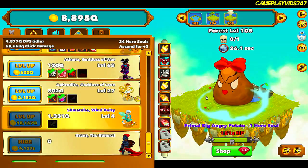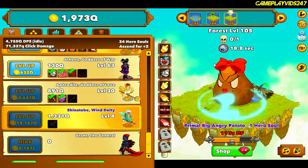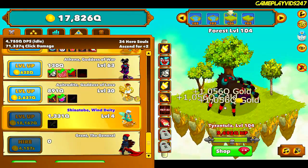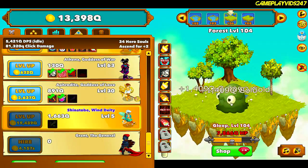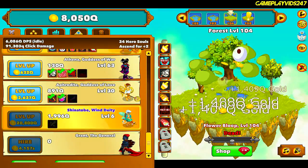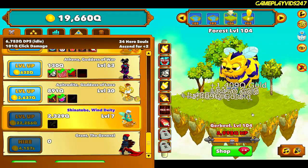Level 105, everyone — a primal boss, one hero soul. Might not be able to take him down just yet, sadly. Not yet — that's okay. We'll just keep grinding at level 104. Might as well just keep upgrading the Wind Deity. Almost 2K Q on the Wind Deity's damage output. I accidentally clicked and lost my idle DPS bonus. I reckon I might try and get the Wind Deity to level 10.